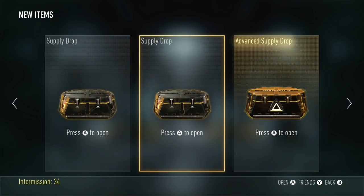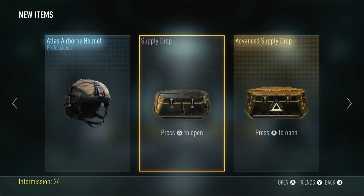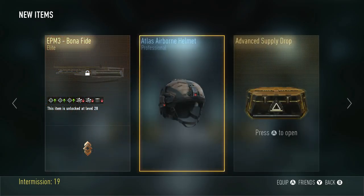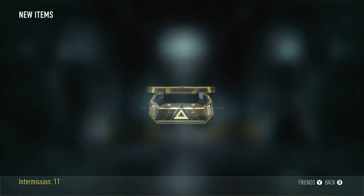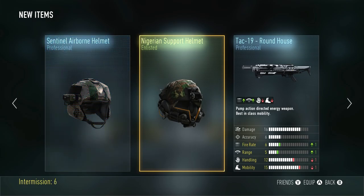Alright, we got three more supply drops. One of these is an advanced supply drop that I got for prestiging to master prestige. So let's go ahead and open these two regular ones really quick and see what we can get. One Atlas Airborne helmet and one helmet that I will never use. And the EPM3 Bona Fide from the regular supply drop, so that's a good one. I already have it, but still pretty good. Now for the advanced supply drop — TAC 19 Roundhouse, another Airborne helmet, and another Nigerian Support helmet. Not good, but I do like the Roundhouse. It's a great TAC 19. On to the next three.